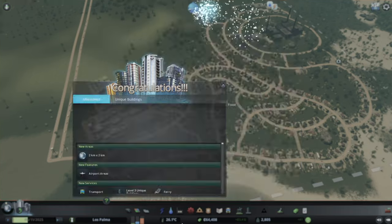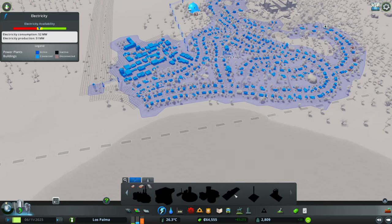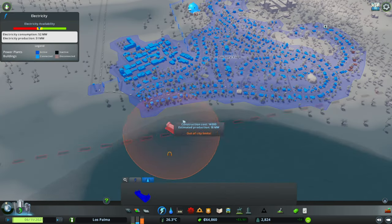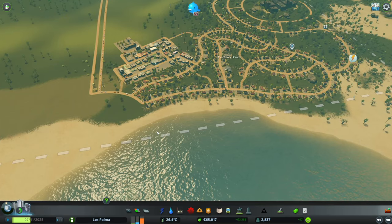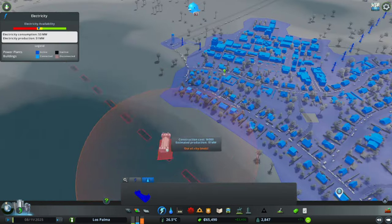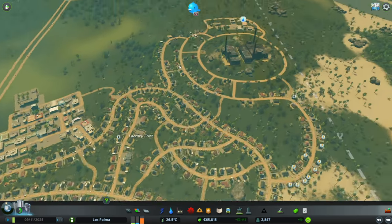Where is the wave power plant? Maybe we don't have access to it — oh, here we are. That's kind of cool, I like that. That might be our next option for power. How much does it cost? 14,000 and it makes 20 megawatts in good areas. That's not bad at all.